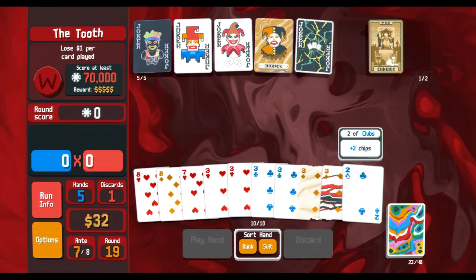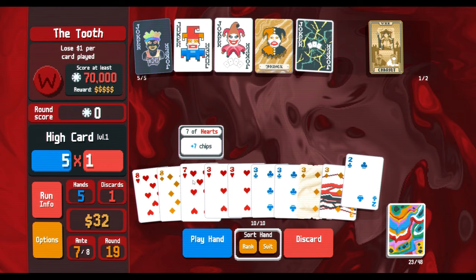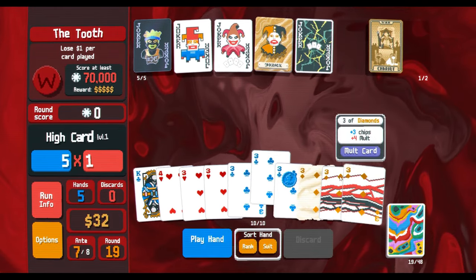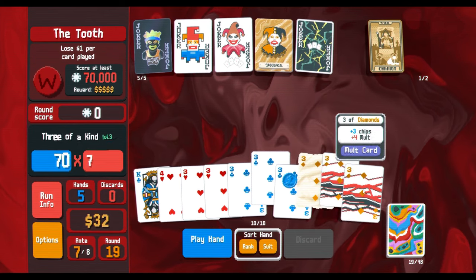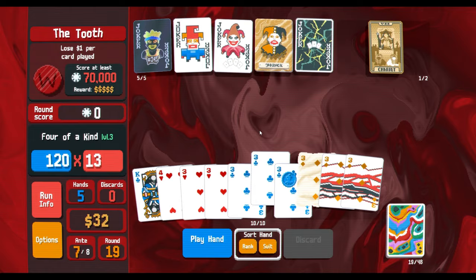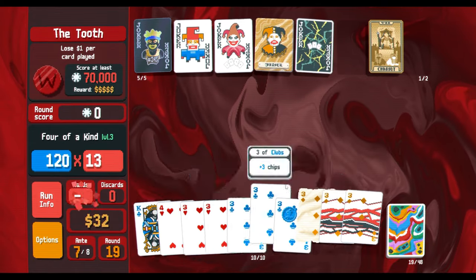It would be nice if we could get both lucky threes. Did we get it? No, we did not. But okay — four of a kind: this will level up Square Joker; we'll also get a planet card out of it. And why the heck not — yes, we lost a little bit of money, but what we lost in money we gained in friends along the way.